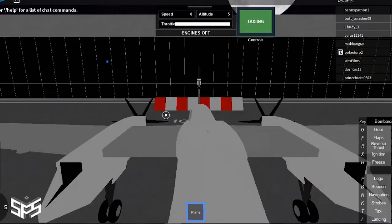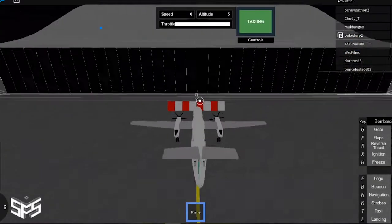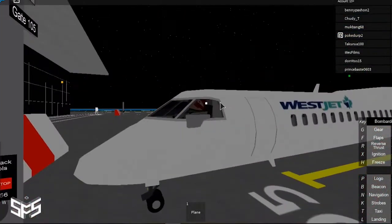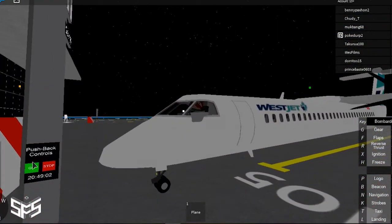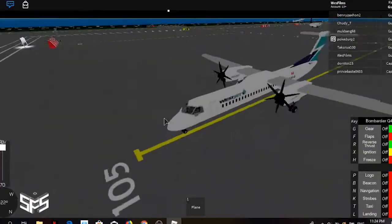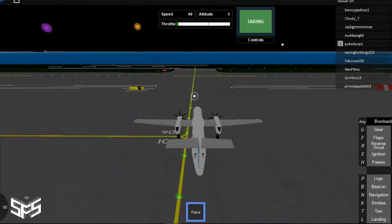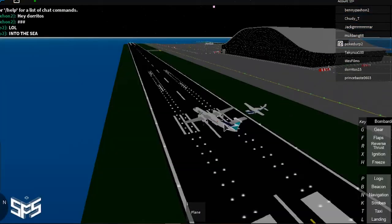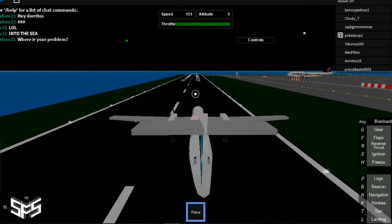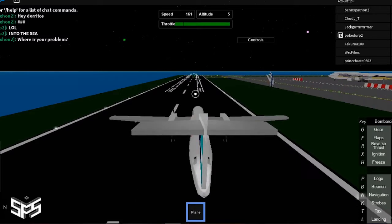WestJet, man — this is the only game that actually has WestJet! How do we control this? I want to push back. Do we have to wait for those to start speeding? That's like ultra realistic. It pushes back automatically — wow! Okay, what do we do now? Let's just make our way over to a runway. Don't ram into me.